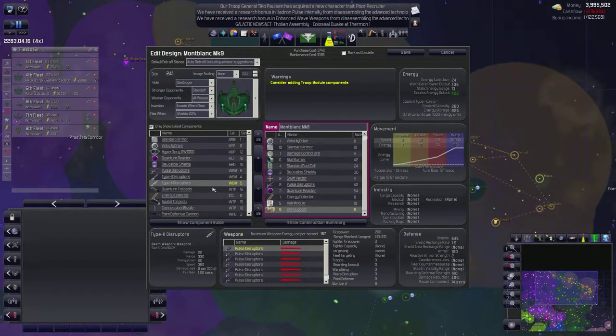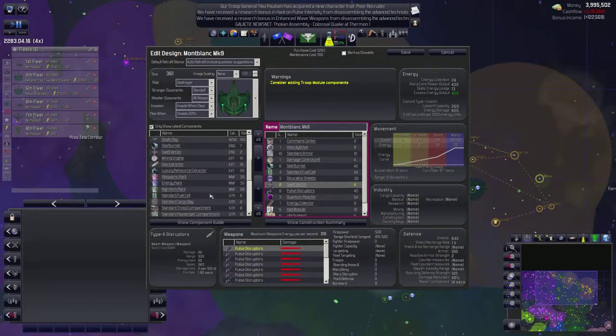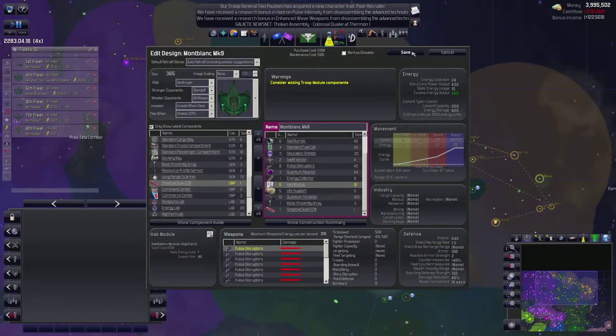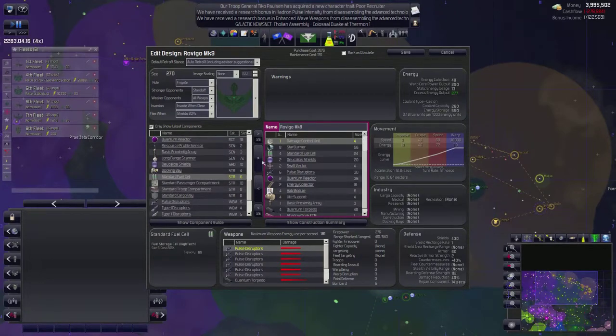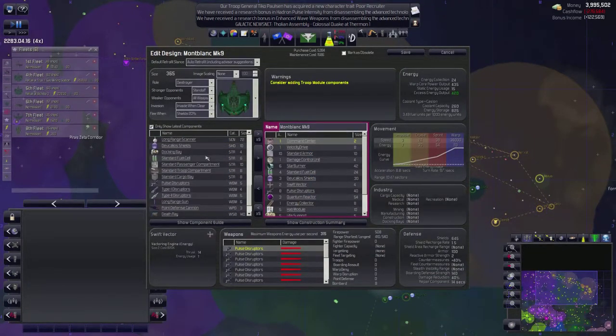Spatial torpedoes, quantum torpedoes - one, two, three, four, five, six, seven, eight, nine - we'll put you at ten. You have standard armor. I'm just checking to see that everything here makes sense. You have plenty of energy. What I want to do is add the hab module and the shadow cloak ECM. Cool. You got 500 firepower, cruiser. I want to edit this - I wanted to give them both more fuel. I need to do it like this - standard fuel. So now you have 13.3 range. Then we're going to edit and add a standard fuel cell so you also have more range - 13.09. That's good.